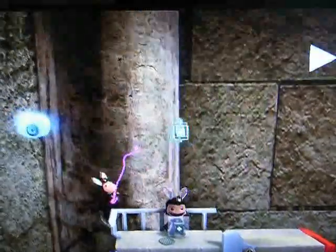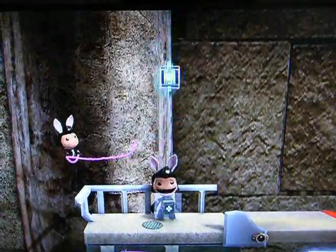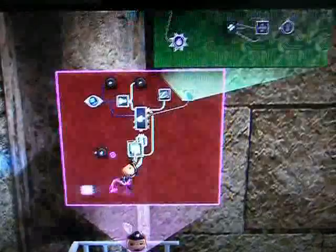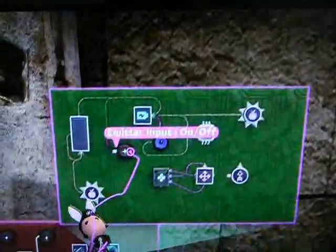He's blowing bubbles — awesome. But we don't want him to be blowing bubbles all the time; we only want him to do it if he's underwater. So let's put that emitter into the chip for movement underwater. We'll also hook it up to the battery that activates everything else on the chip, just for good measure.